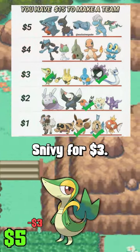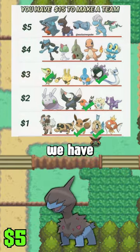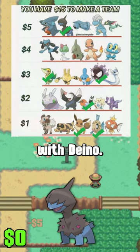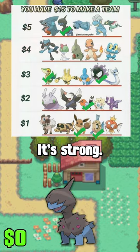We're also going to take Snivy for $3. We haven't picked a starter yet, plus it's a great Grass-type with a sweet design. All right, we have $5 left. I'm going to go with Deino. Hydreigon is my favorite pseudo-legendary — it's strong, it hits hard.